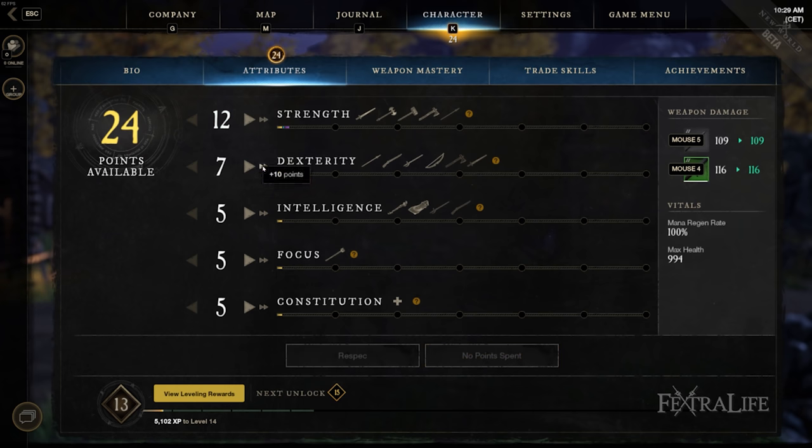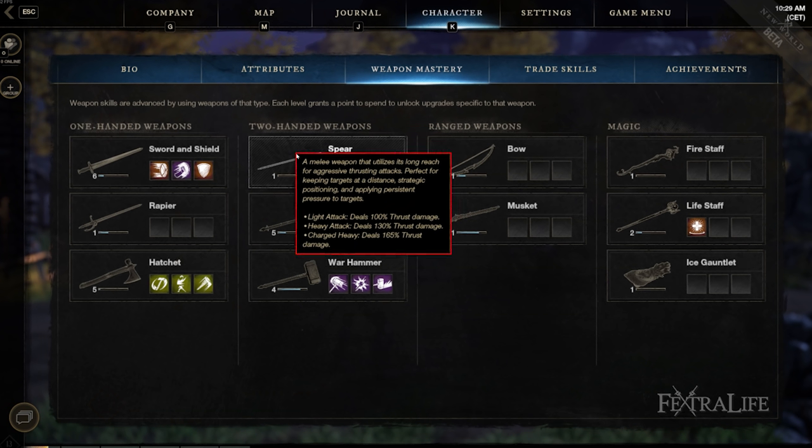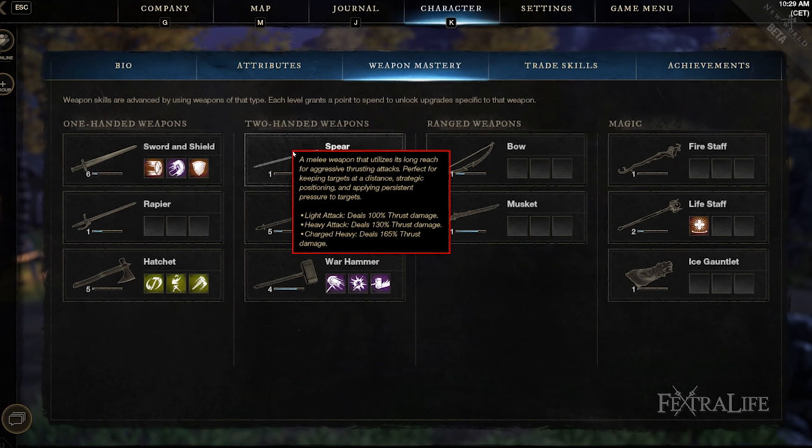The Dexterity scaling is better than the Strength scaling for this weapon, so if you're using it, you're probably going to want to focus on Dexterity instead of Strength. Although you can use it alongside other Strength weapons if you want, you will get more damage out of Dexterity.